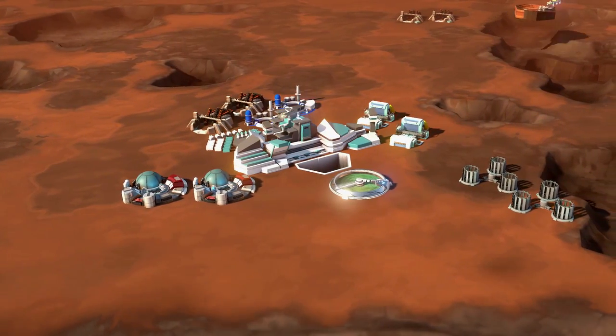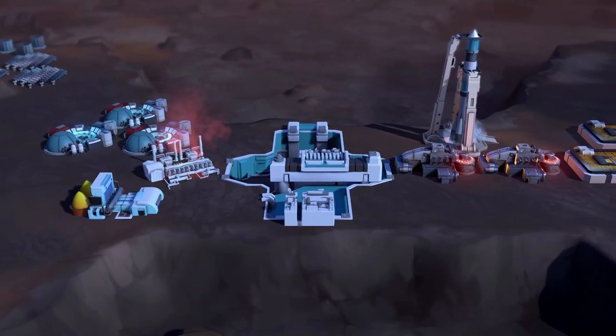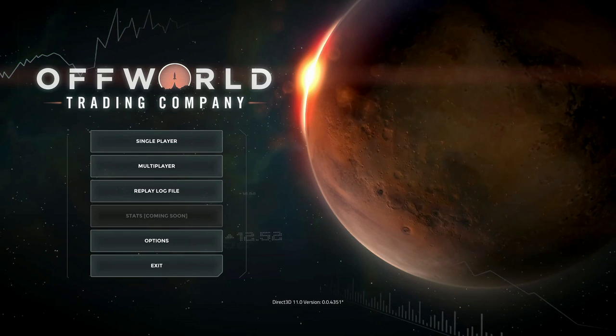Mars is a great environment for a game because you start with an empty unexplored map and finish by sending rockets to trade off-world. I'm Soren Johnson, the founder of Mohawk Games. Previously I was the co-designer of Civ III and the lead designer of Civ IV. And I'm here to tell you about our new economic RTS, Off-World Trading Company.